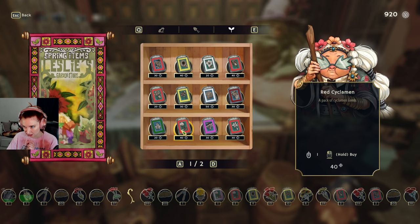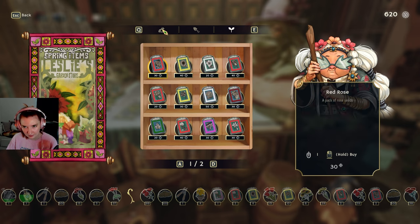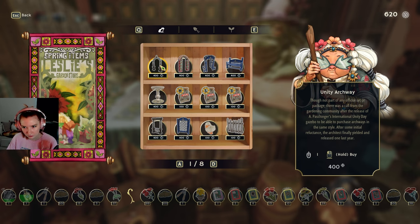I've got peonies, ivy, cyclamen — don't have any of you. Do I have red lilies? Buy some anyway. Now I will have everything! No wait, there's too much — I'm just gonna stick with this for now. Should we buy things? No, because it's expensive.